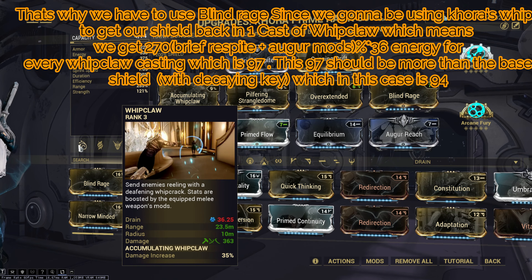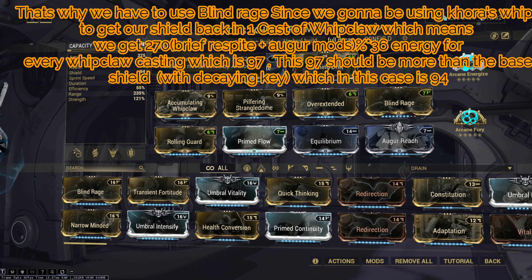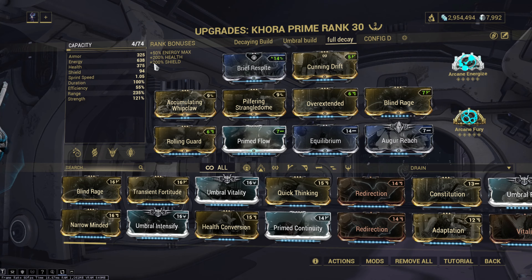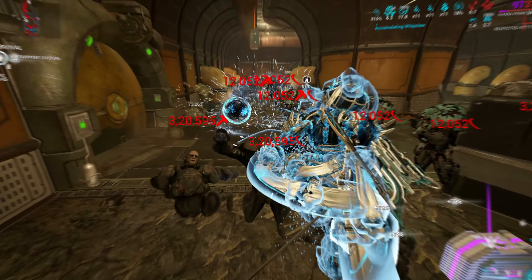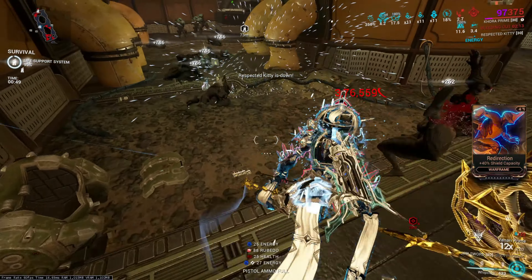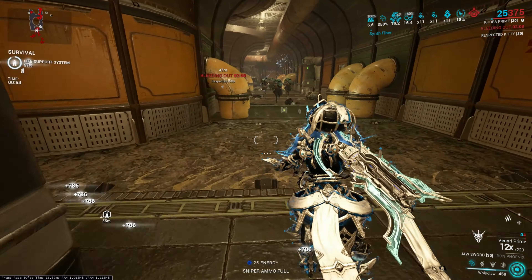In one cast we get 270 multiplied by 36 energy, which is consumed by every Whip Claw cast. This essentially gives us 97.2 shields, which should be more than the base shield with the Decaying Dragon Key, which in this case is 94.